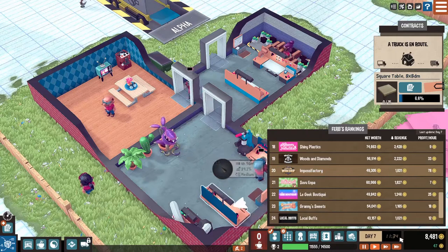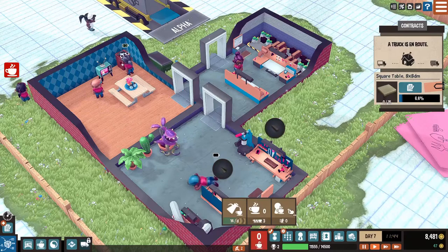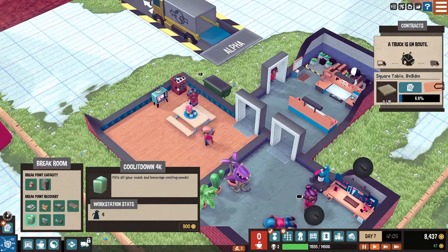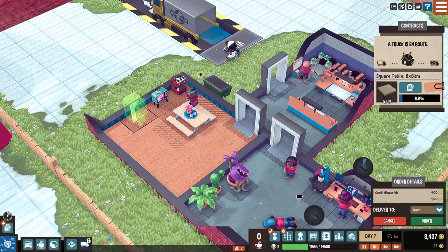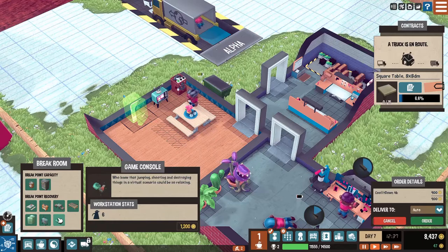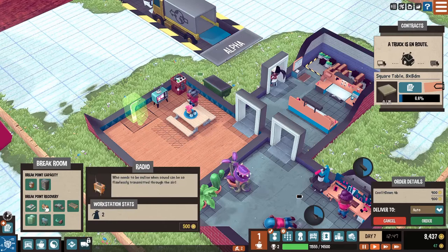Impossa Factory - we're number 20 on the rankings of awesome factories, apparently. With a net worth of almost 50 grand. That's something, I guess. Break rooms - can I set the break room now? Are we out of break room-iness? We don't have a cool down 4K, whatever that thing is - it looks like a refrigerator to me. We have a TV, don't we? We have a cool down television. Game consoles are expensive, we're going to do something cheaper than that - we're going to give them a radio. You guys can chill out with the radio. Let's go ahead and order this stuff.